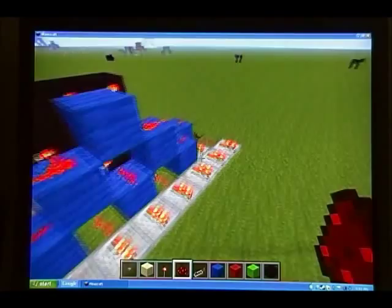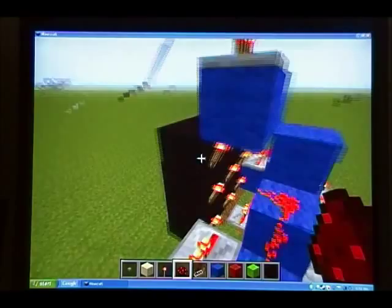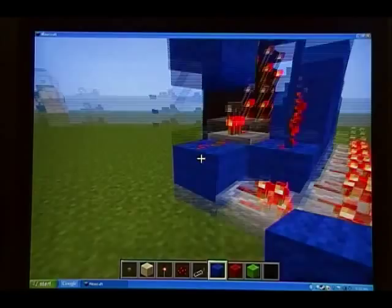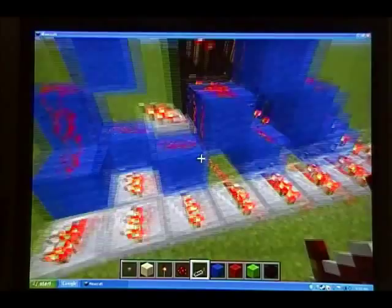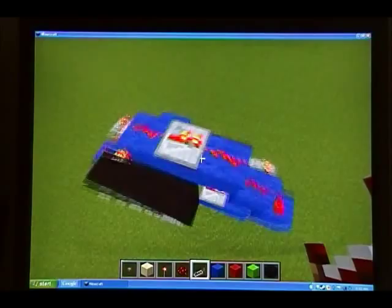Now we have to do this top middle one, which is the oddest one — it kind of looks really ugly. Repeater there, redstone, then out, down, out, down, and then over. Just fill with redstone. Now you should have all 9 repeaters. And that's it for this part — this is basically the way of getting it from here into the decoder.